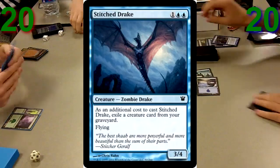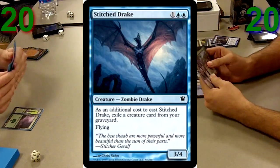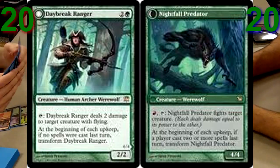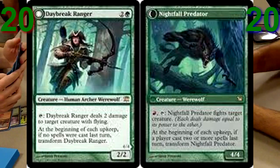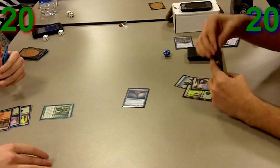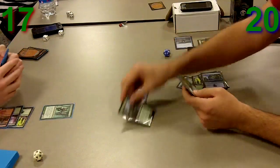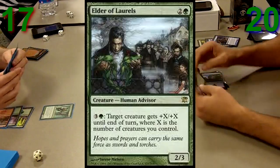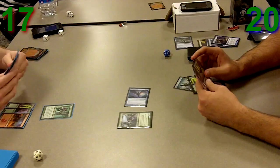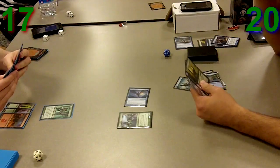Right here I get my Stitch Drake out turn 3, which is kind of awesome. I was upset that I missed out on the Mulch, but it wasn't the end of the world. He plays Daybreak Ranger — a little bit better of a 3-drop — and he didn't have to exile anything or use his 2-drop to set it up. That was pretty good for him. I follow it up with Elder of Laurels, another amazing card, and obviously swing in for 3.